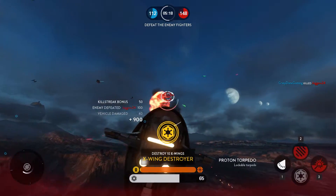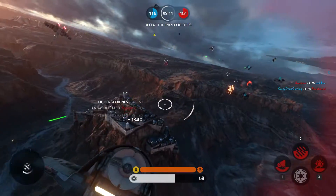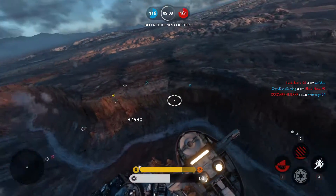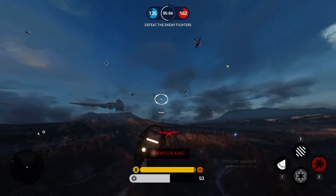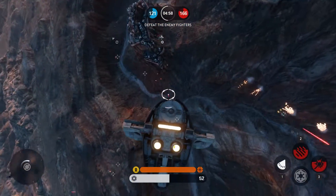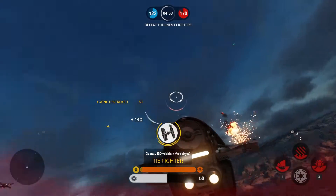I've had a problem ever since I started where sometimes I just get 'killed in action' while flying. I get in, start flying, rock the skies for a long time, and then suddenly I'm just killed in action randomly. This is a bug and a glitch — please fix this.